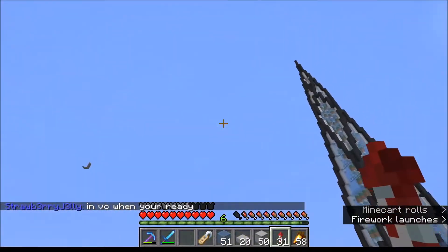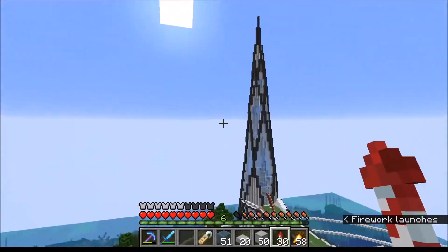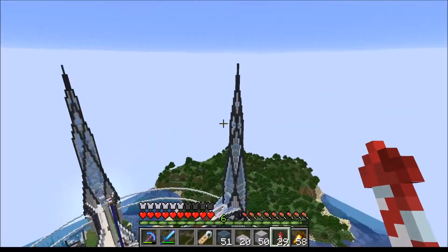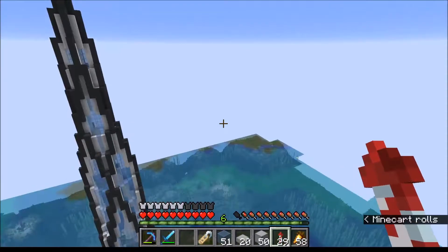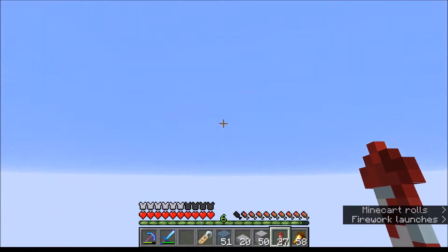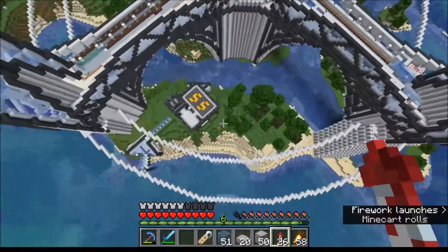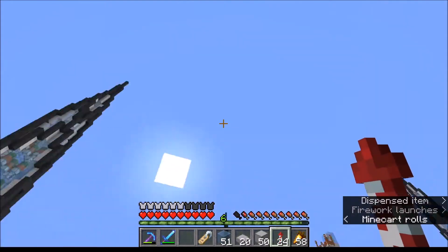Originally I was planning to basically make another tower like this, or some other large square tower with an interesting design that would extend all the way to build height. But I don't know — that's a lot of building. I think these auxiliary towers look great on their own and I don't necessarily want to obscure them, but I also don't want just another one of these towers in the middle. It's kind of lame, so we can go ahead and do something sort of different.